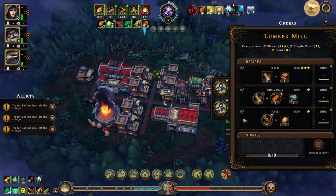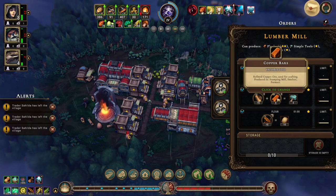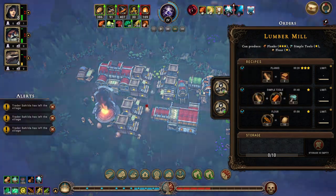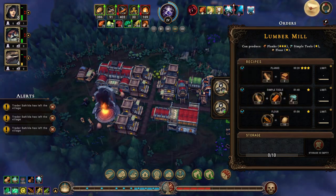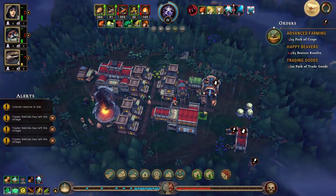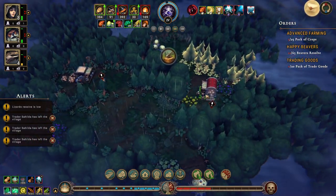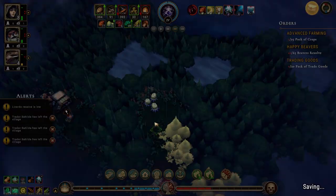We can make flour and we can make simple tools, but we need copper bars for that — which we don't have. But we can make flour, which would be kind of nice. We did open this up — dang it.